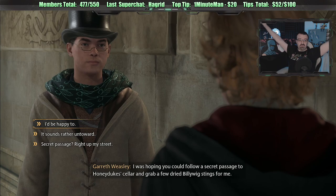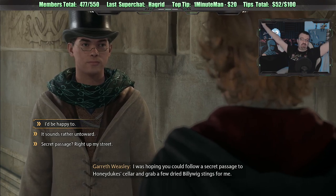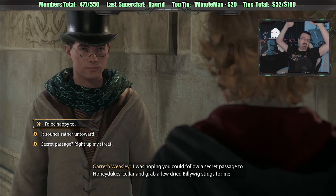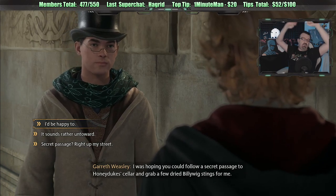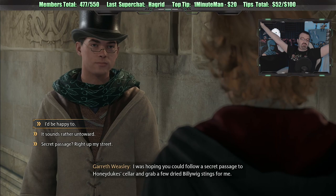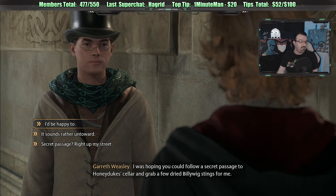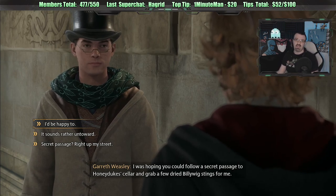Honeyduke's cellar — thinks I need to focus on potions class. I was hoping you could follow a secret passage to Honeyduke's cellar and get a few dried billy wig stings for me. That's probably the door that was locked when we were in there. So everyone has a different opinion — if you burn a page, does it respawn? You don't burn them — they don't go away, they're fireproof. It's kind of silly.